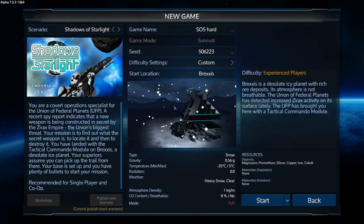Hey guys, welcome back to another episode of Empyrean Galactic Survival. This is your host Zelot, and today we are starting a new series. We're going to be doing Shadows of Starlight in Alpha 7 in hard mode.